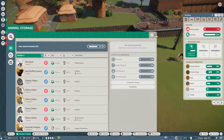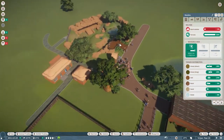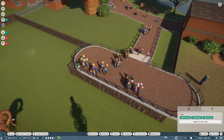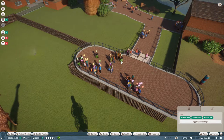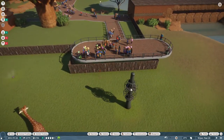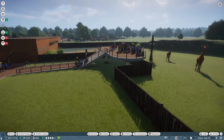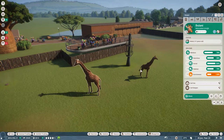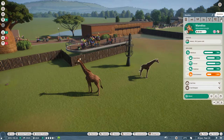Actually I need donation boxes! Donation boxes. Let's do it. Over here, one here, and one here. Yeah. Yeah, I think they're happy. Hey guys, you're looking pretty. Looking beautiful. I hope they enjoy this habitat here, I really do.